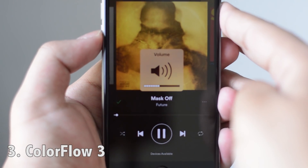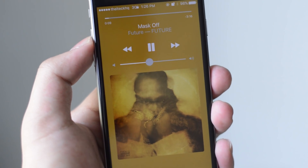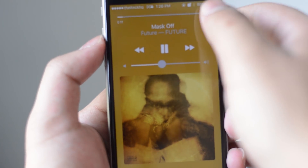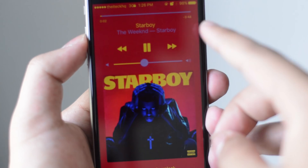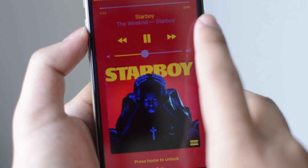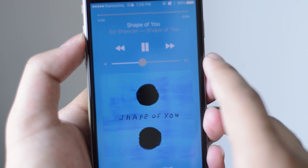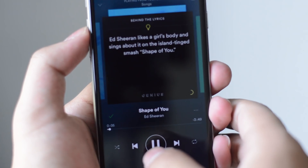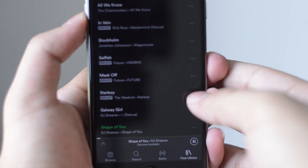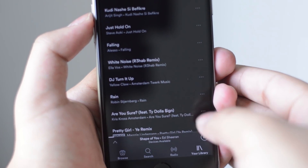Next I've got Color Flow 3. Color Flow 3 is for those who really want to tinker around with the UI. Basically when you play any song on your lock screen, it takes the dominant color from the album artwork and spreads that color all over your lock screen as a wallpaper. It's essentially a UI tweak.